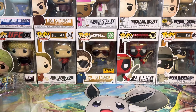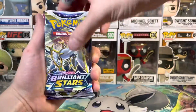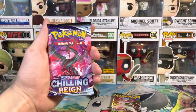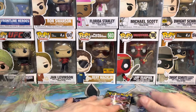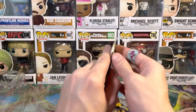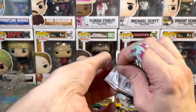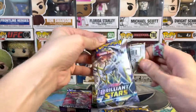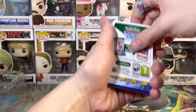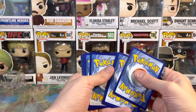Let's see what our packs are. We have a Brilliant Stars, a Brilliant Stars, a Fusion Strike, an Evolving Skies, and a Chilling Reign — hell yeah! Let's start with the Brilliant Stars. It's actually five packs, I stand corrected — got a little ahead of myself there. That tends to happen quite often. We have a code card for you boys and gals.